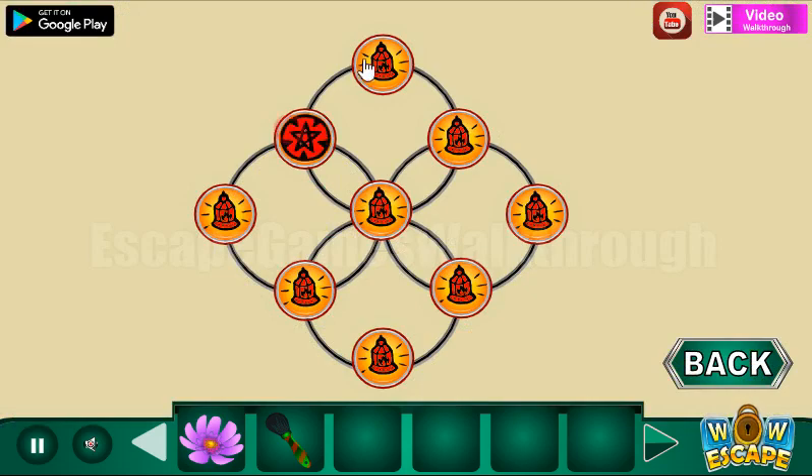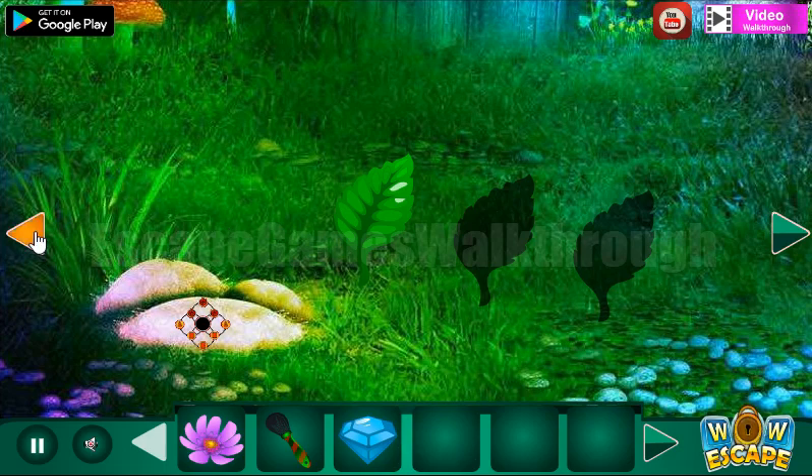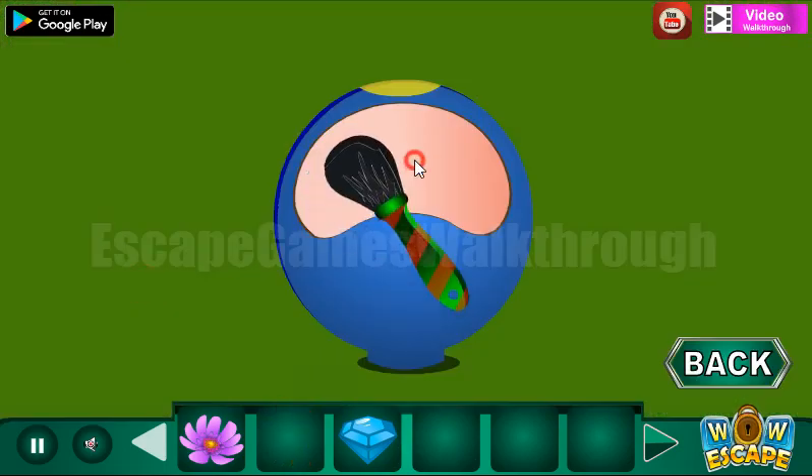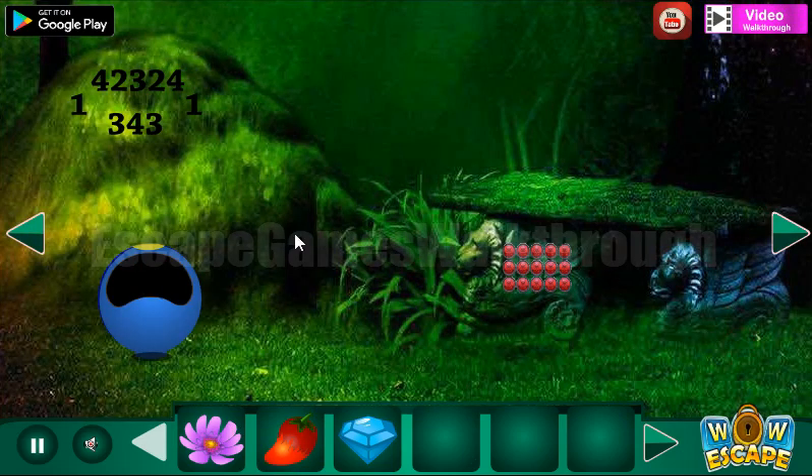We need to select the same shapes here and we've got the gem. Going backward, let's use this brush on this idol to get the berry. The next hint we can see here shows one star in the middle row.